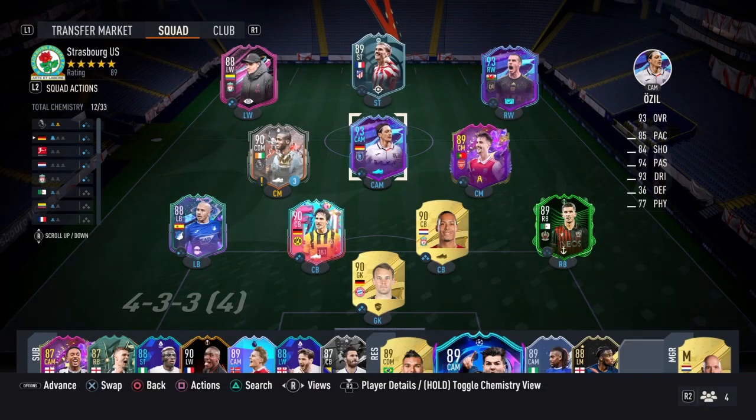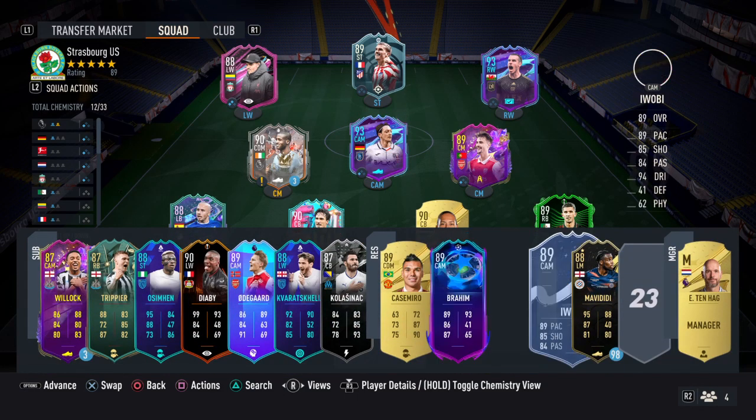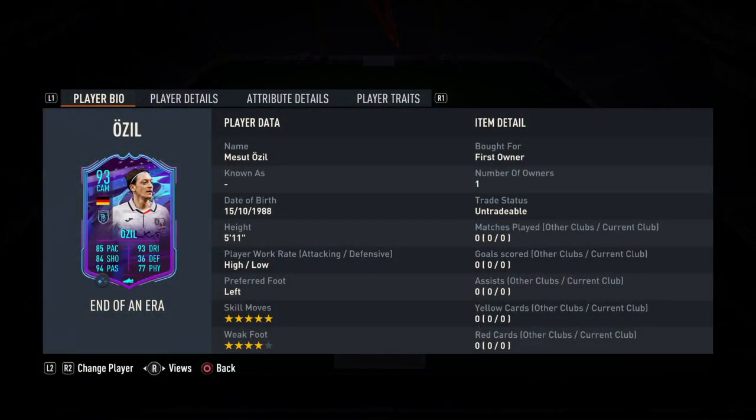Özil, 93 rated. He's benching Odegaard, he's benching Fabio Vieira, he's benching Diaby, and Ibrahim Diaz as well — 89 rated, very very good guy. 93 rated Özil. Five-star skill moves, four-star weak foot. Not bad at all. Player work rate is high and low — that's crazy.